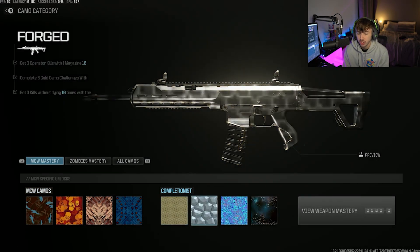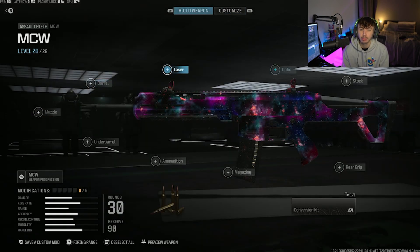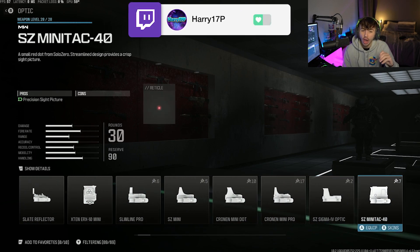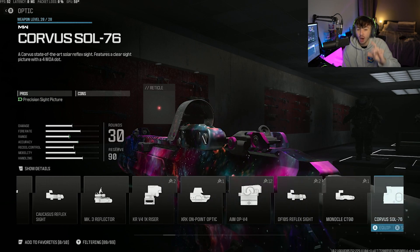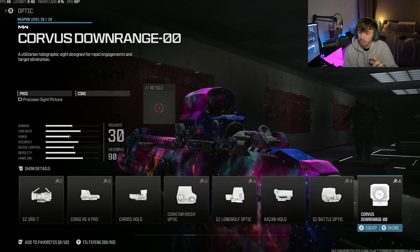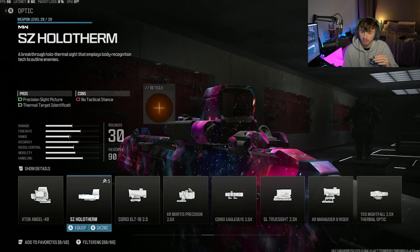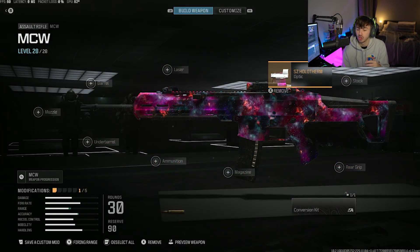Let's just use the MCW for an example. As you can see, I did unlock Interstellar and done all the camos. So what you want to do is build the gun out, and building the gun is the most important thing about getting long shots — if you build the gun wrong, you're going to really struggle. First of all, I'm going to talk about the optic. I normally go for a bigger magnification sight, but for this I ended up going for the SZ Holotherm — a thermal optic that's slightly zoomed in. It is a ridiculously broken optic and honestly the most broken sight in the game.